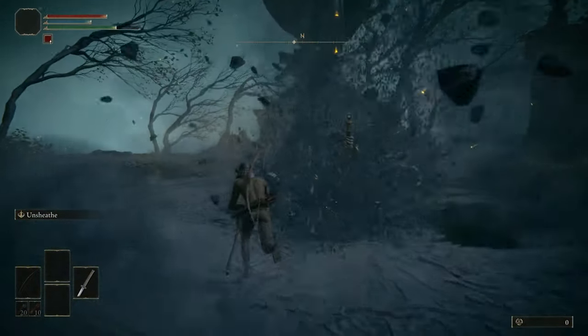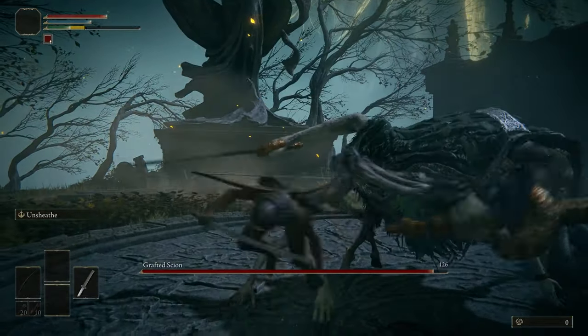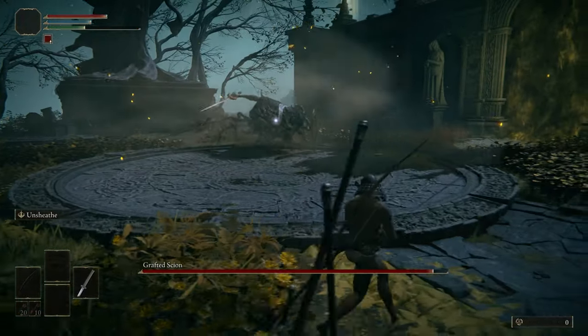First thing I'm going to do is get a free attack. As he jumps in, I'll jump and do an R2 and get a nice little chunk of damage. It's not a lot, but it's something.